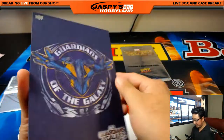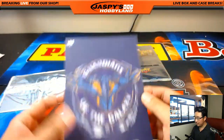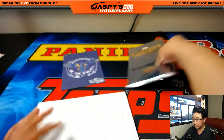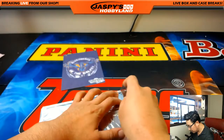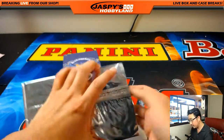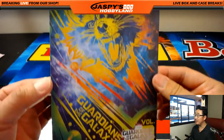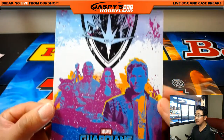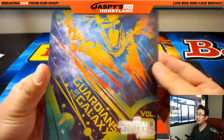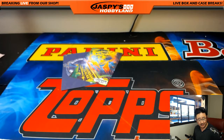We got one going to the Galaxy. Nice. And the next one — this is a Rocket. Nice. We still haven't seen a sketch yet, but some nice stuff right there. Folks, that was Guardians of the Galaxy Random Pack Break number 7 from jaskishobbyland.com. We have another 2-boxer in the store right now. Thanks everyone, we'll see you next time.